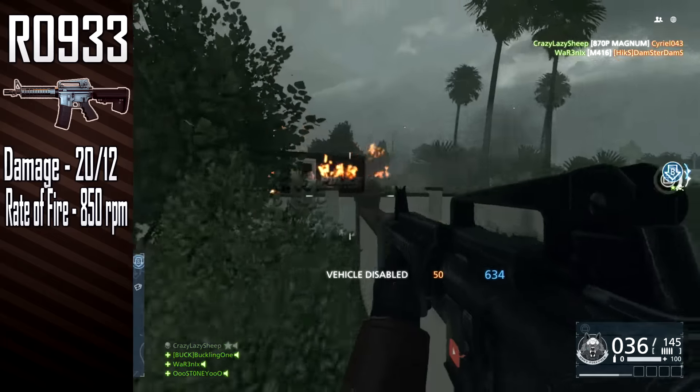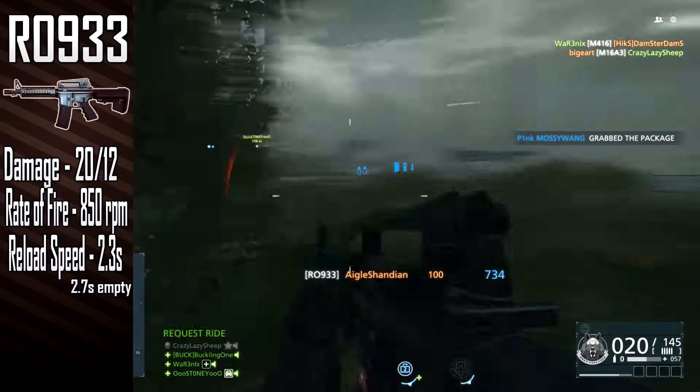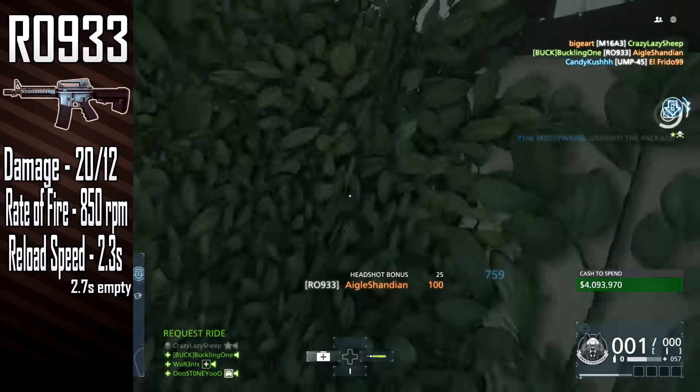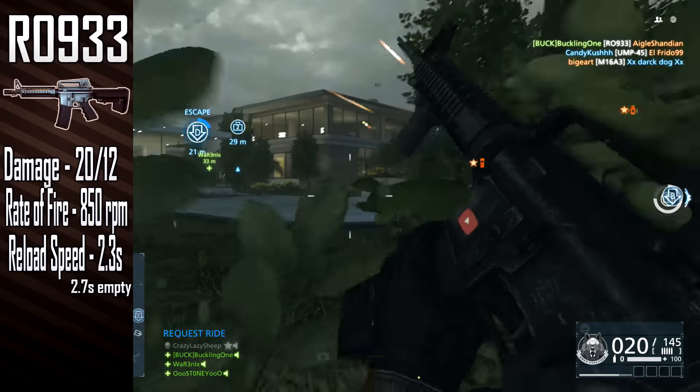Reloading the R09-33 takes 2.3 seconds with a bullet left in the chamber, and when the magazine is empty it will take 2.7 seconds for a full reload. These are among the lowest reload times in its class.